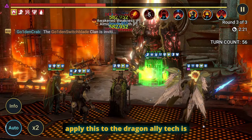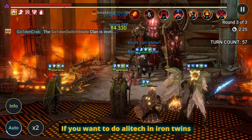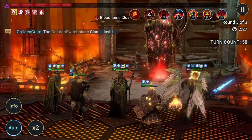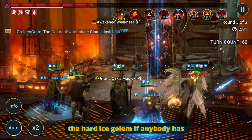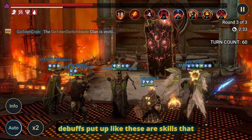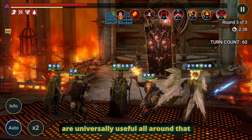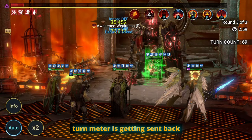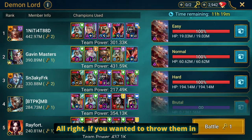We got 11 Warmaster procs, 50K revive on death just in case, jumping in with the ally attack once more. As you can see, completely useful all around — you can apply this to Dragon, ally attack is good in Dragon, Iron Twins if you want to do ally attack there, cleansing against the hard Ice Golem if anybody has debuffs up. These are skills that are universally useful all around.